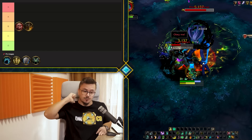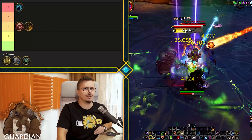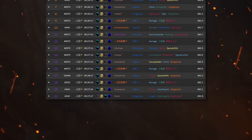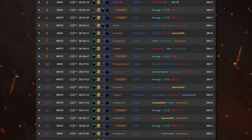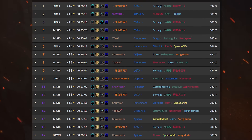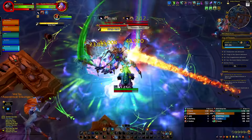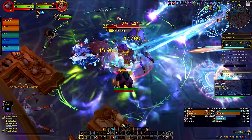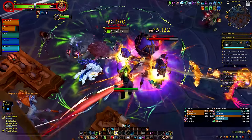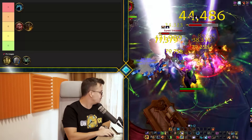Bear has officially, as of recording this video, become the number one tank — and it's probably going to stay there for at least a week. It's edging slightly over Prot Warrior, not by a lot, but it is clearing the highest keys. The top bear in the world completed the first plus 14 just before this video. Bear has been pretty solid since beta, and right now it feels like it deserves its spot — no degenerate tier set or support pushing it, just pure solid performance.